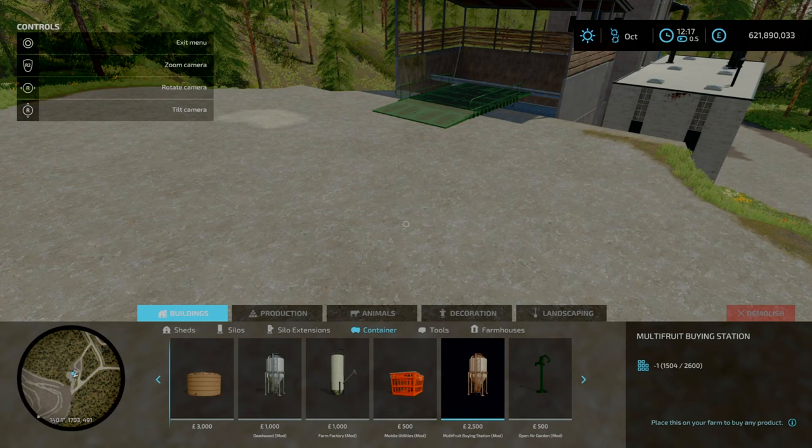You can buy coal not from the Multi-Fruit Buy Station by A2 Studio — that doesn't work that well — but overall I've been using the Easy Weight Station and Fruit Shop Extension, which has no issues purchasing anything on the map. As long as it's classified as a fill type, this will be able to purchase it, with options to get a discount or pay a premium price.